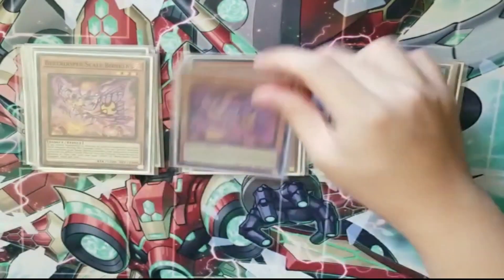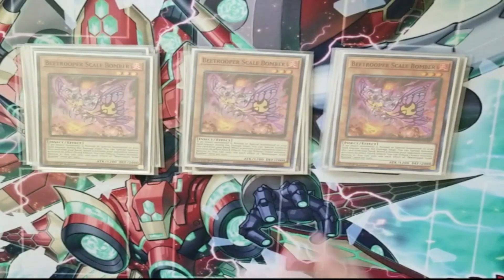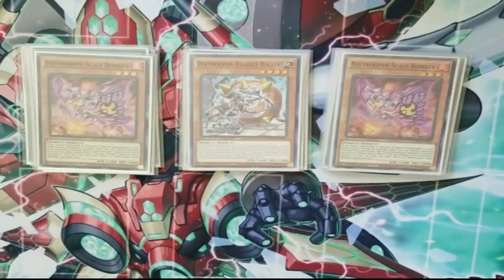Triple Scale Bombers — your Kagemucha Knight of the deck — really cool card since it also has a built-in Ghost Ogre effect. Then one Assault Roller, which is the better Aztec-type in-archetype card. It's very good since you can actually normal summon it, and it has a once-per-turn destroyed effect where you can search a Bee Trooper monster from your deck to your hand except for itself. It never really comes up, but if it does you get a free Sting Lancer.